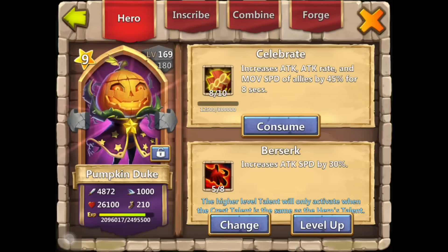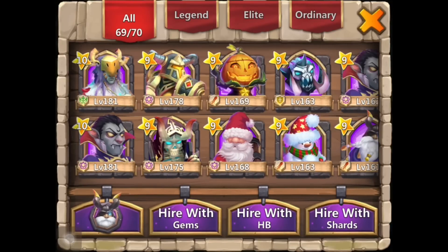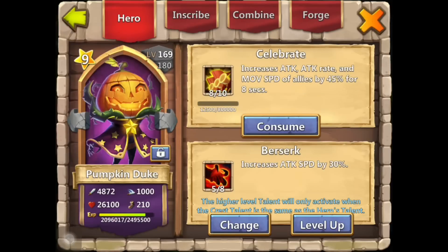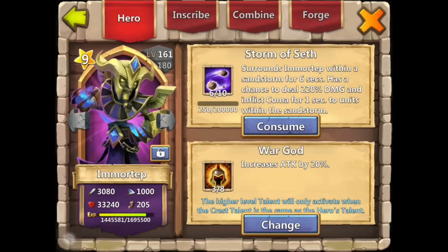A little update on that - he got a pumpkin duke. JT's all business actually rolled in the pumpkin duke, and now he's got a five of eight berserk which is pretty insane. He's actually free to play, doesn't even have spirit mage. He's got decent talents, obviously needs revitalize for that Aries, but good heroes overall.